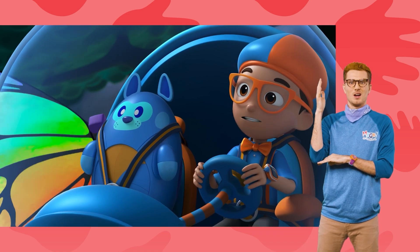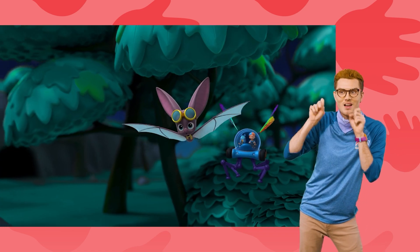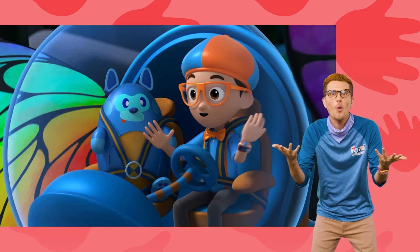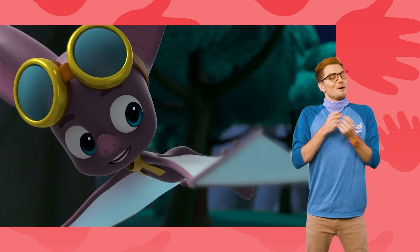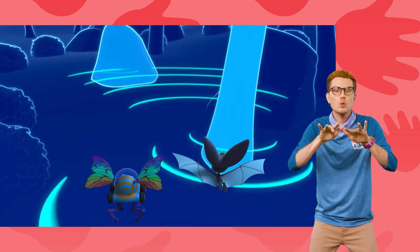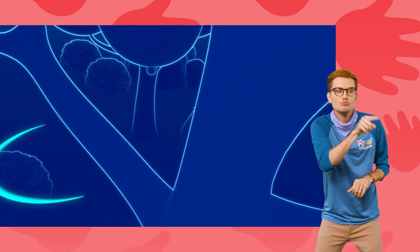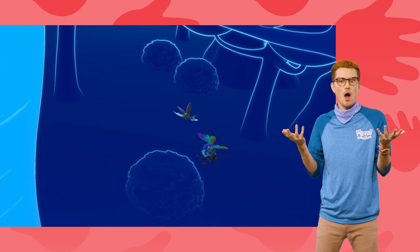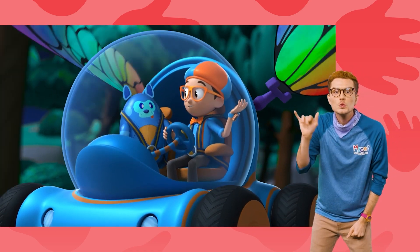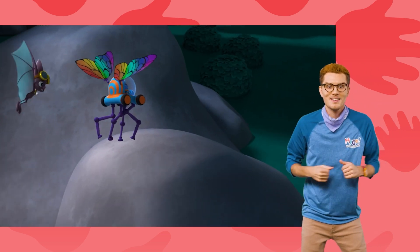Wait! Did you say... hear the tree? Yeah! I can hear everything in my way! Heads up! Rocks! Whoa! How do you do that? Bats have a special skill called echolocation! I make sounds, and they bounce off objects and echo, so I can tell where the objects are, and how far away I am from them! Really, Debo? You have echolocation too, because you're a robot dog? Well, let's use it!